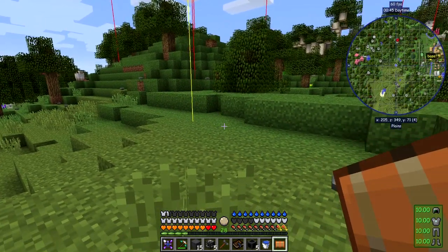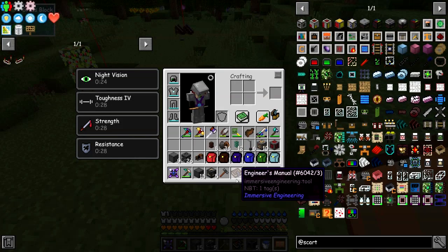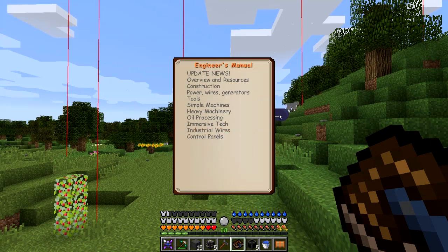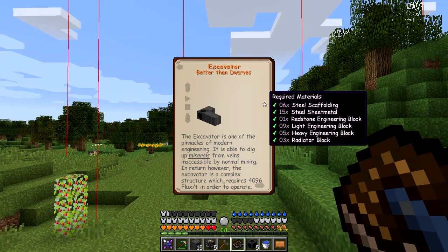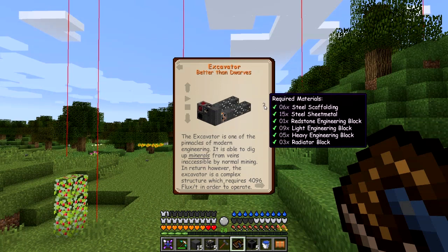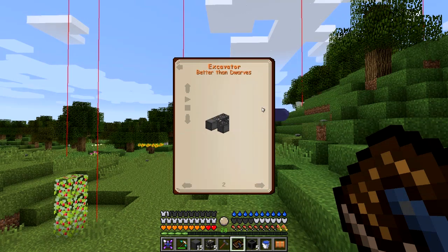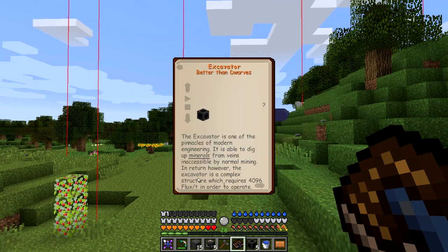So the center of the chunk is here - it doesn't matter exactly where we put it but here's not a bad place. Let's get the excavator in the book first of all. We need the excavator, and this is the one we want to build first. The next bit along with this one would be the wheel, and we've got enough for that too.